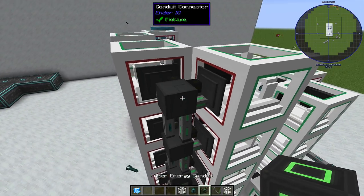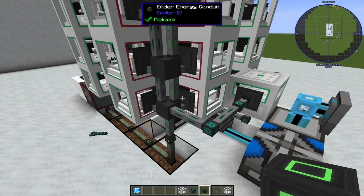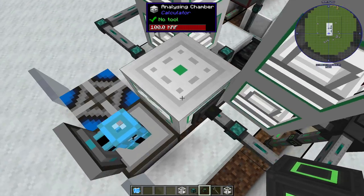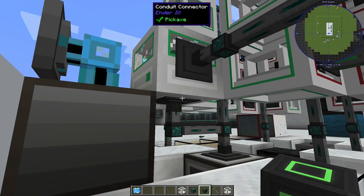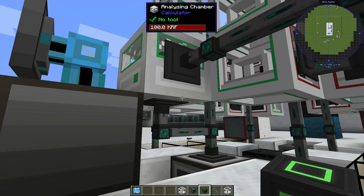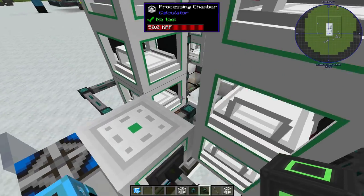Then same thing — take the PA wrench and turn those to output, item conduit set to extract always. Give them power — I ran the power up the front here, but you don't have to do it that way. Both of these stacks are identical and they come into the side, set to insert into the side of an analyzing chamber. This analyzing chamber is configured with two sides at once. The circuits come in and as they get analyzed, the green output faces one direction and the output facing is set red. The green is going to come out the bottom here and the red from the other facing.